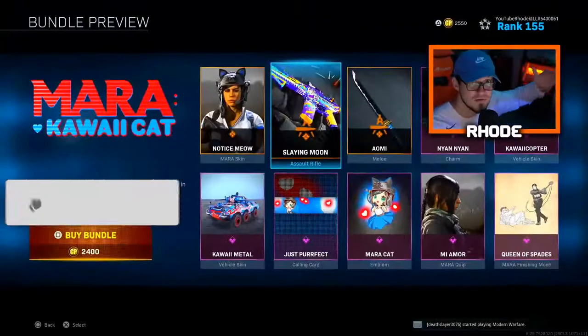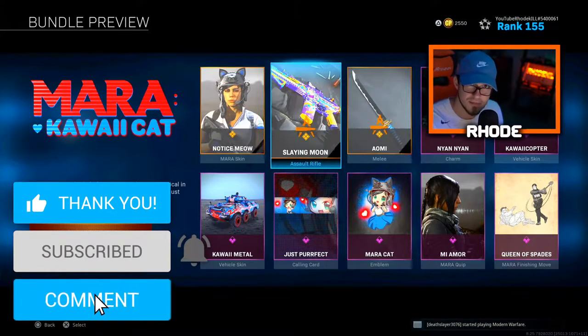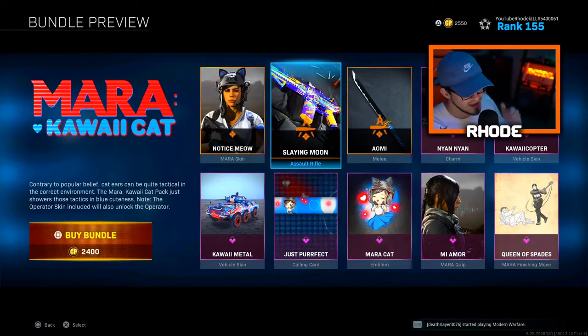Oh my god YouTube, what did you do? Baby back with another banger! Today they dropped the Mara Kawaii Cat Bundle in Modern Warfare. I know people have been waiting for this bundle for a long, long time and it finally dropped.